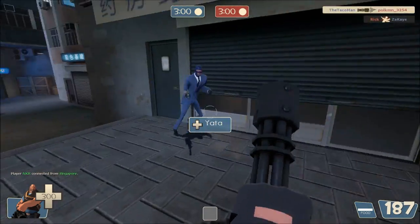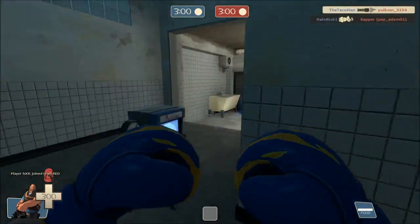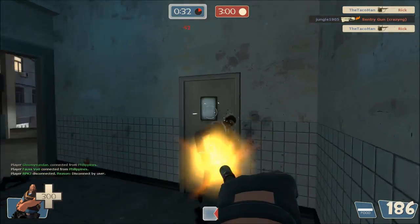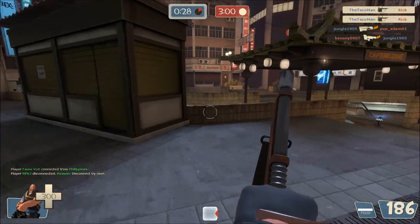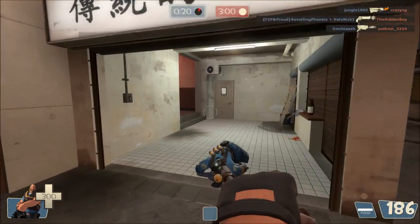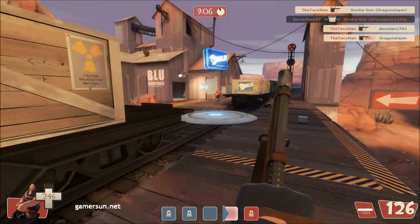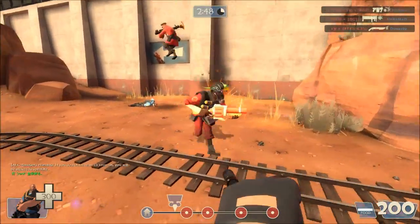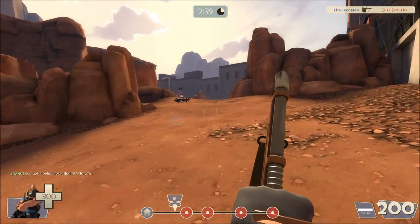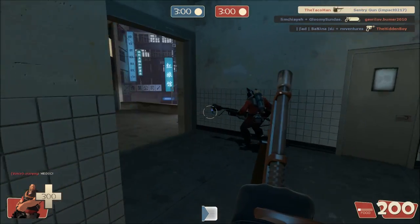Spies and snipers are the hard counters to heavies. Snipers are easy to deal with — they're all about area control, so simply avoid the area they control and find an alternate route. Spies are a little more tricky. Memorize the sound of a Dead Ringer spy de-cloaking. As soon as you hear it, do an immediate 180 and fire off a burst. You should spy-check at least every 10 seconds — spin around and shoot anyone suspicious. Look for obvious spy tells: scouts running too slow, teammates who aren't firing their weapons, or teammates alive who should be dead. And once more — put your back to the wall when eating a sandwich.